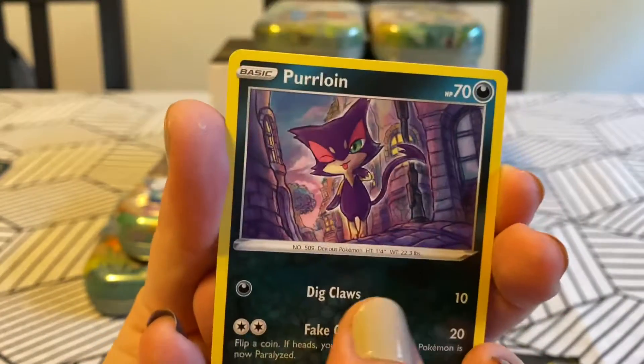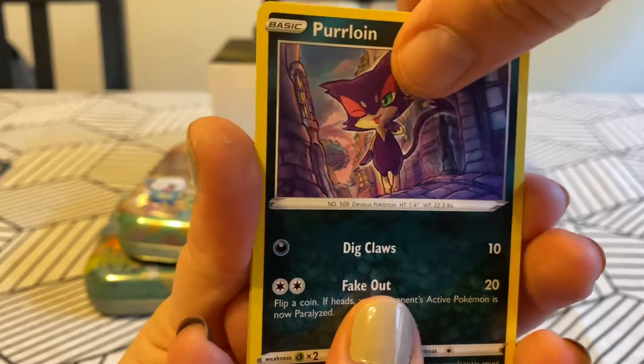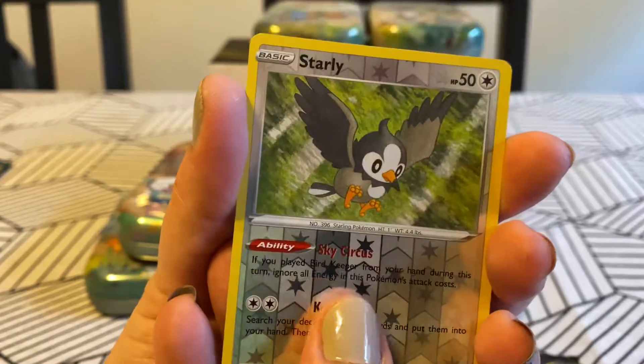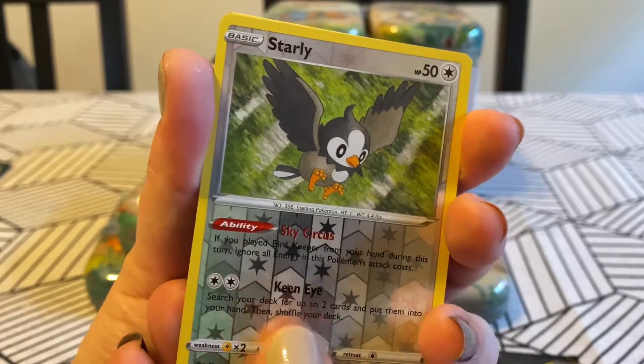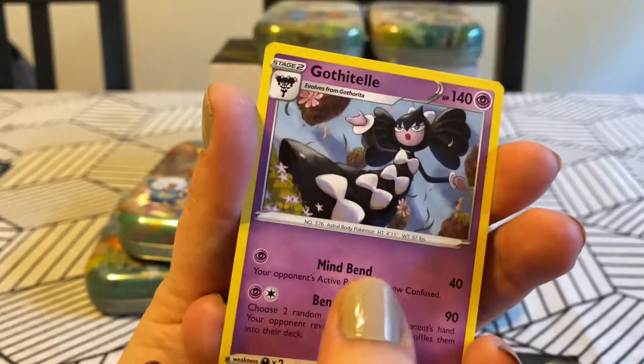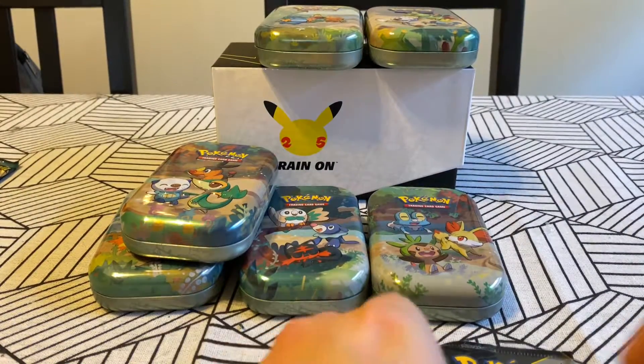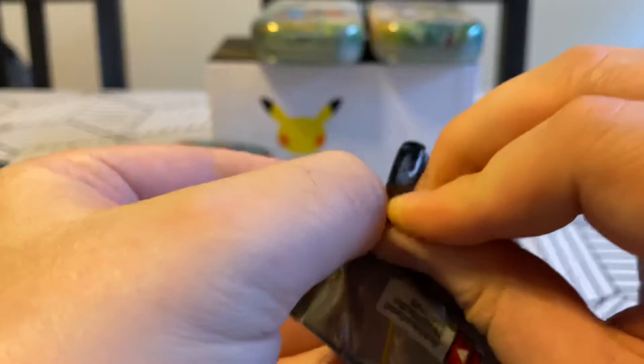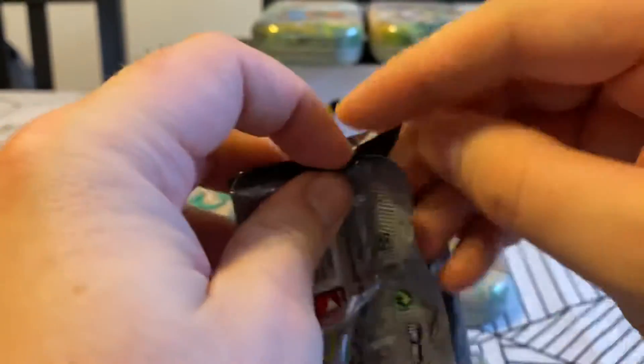Purloin - winking. Hippopotas. Reverse of Starly. And on the end - terrible. Got the town. I swear they know that these are bad packs - that's why they put them all in the celebrations, so you don't get so mad because you get something good in the Celebrations. Usually. Do we have two dud packs in a row?